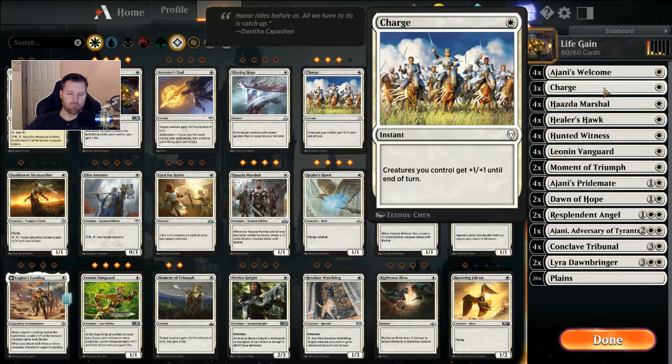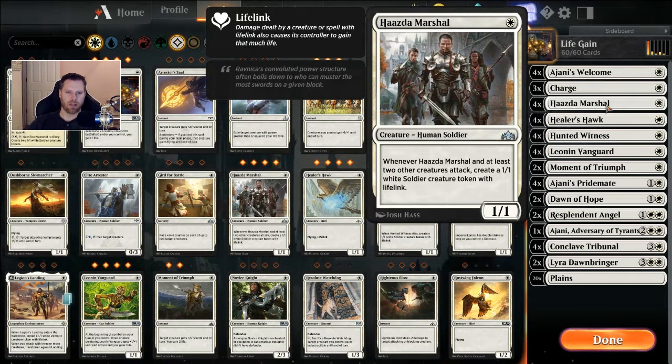I am running three Charges. I don't see a problem with Charge. It's sort of like a one-shot Radiant Destiny, but it goes away. It's sort of like a one-shot Unbreakable Formation, except they don't get indestructible, but I'm going to play with it. I think for one mana it's got some value, but we could find out why it doesn't get used all that often here in the playtest. Running four Hazda Marshals — it's a one casting 1/1, and when it attacks with two other creatures, it creates a 1/1 soldier creature token with lifelink. I am not running Legion's Landing in this deck, which is interesting.